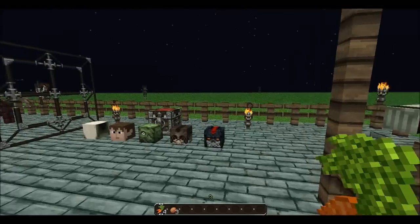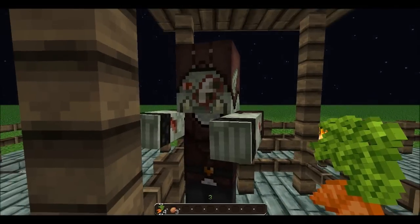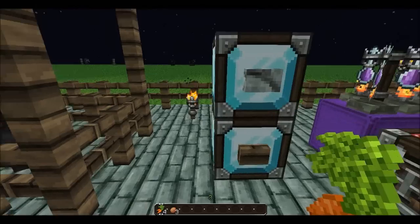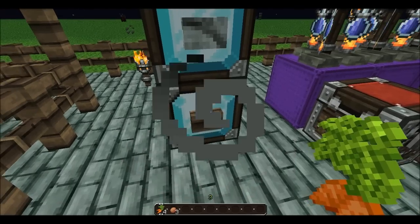Here we have the zombie villager. We also have the new buttons — this is a normal stone button and this one is a wooden button, which is a new addition.